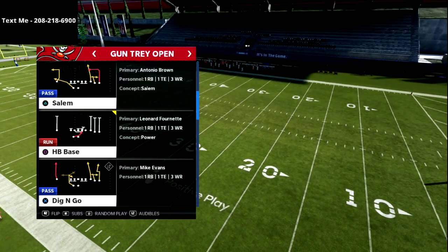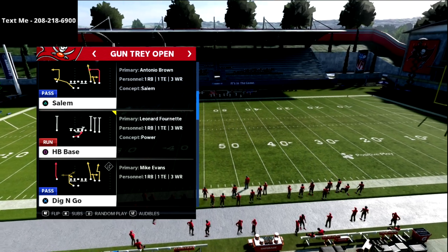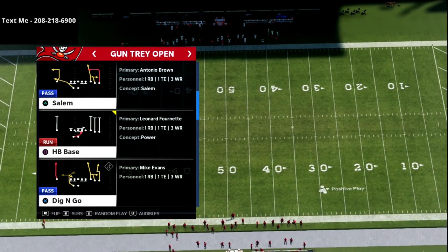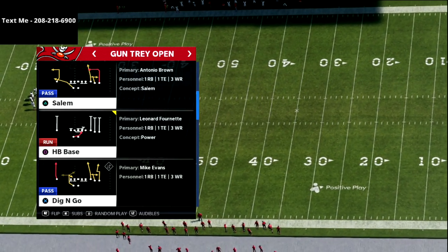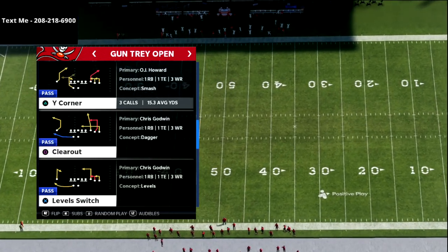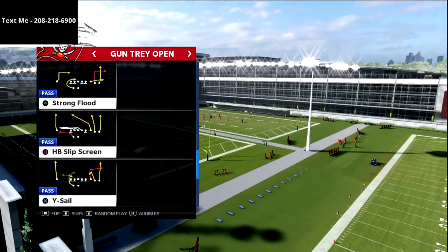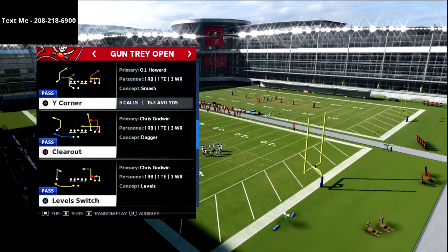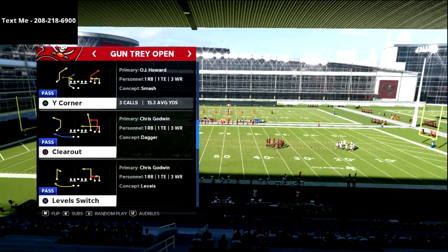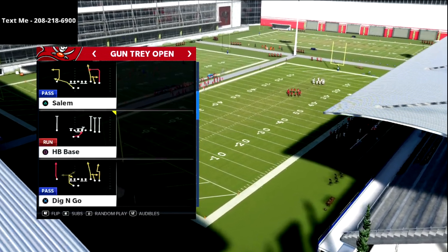I wanted to do a video on a play out of tray open. Now I believe that there are two primary formulas for running the tray open. One of them is to use the Vikings playbook. The other one is to use the Steelers, or maybe the Ravens, or the Giants, or Jets, because those playbooks have some other routes in them that aren't found in the Vikings playbook — plays like Clear Out, Level Switch, Salem, and Dig and Go. More man-beater-focused plays. They still have some favorites like Flood and Corner, but this one has a receiver and corner as well. It doesn't have Smash, and Smash I find to be a very important play to have. So that being said, this is a lot of fun and it's still really good from this formation — maybe even better in some regard.